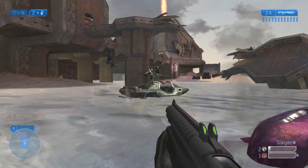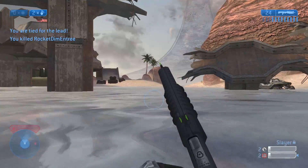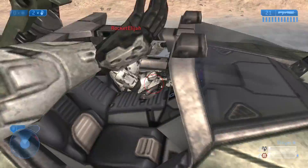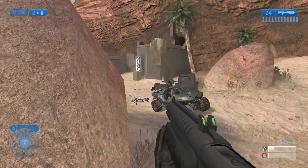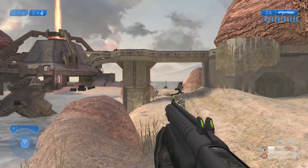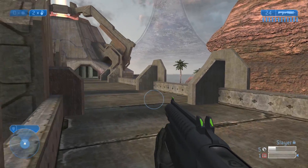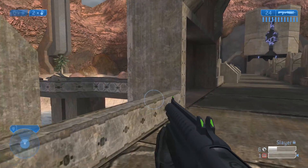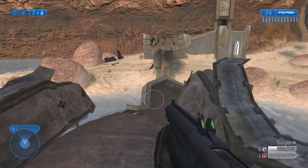Even though there are vehicles abundantly placed throughout this map, it never really feels like there's any go-to strategy you can use. Even jumping in a vehicle, you're super vulnerable wherever you are. Still, even the worst map coming out of Halo 2 is still a lot better than some of the best maps in other shooter video games, so we do have to praise Uplift. In the grand scheme of map design, it's not the worst thing in the world, but when it comes to Halo 2, which is such a top-tier shooter experience, yeah, Uplift is going to be down here.